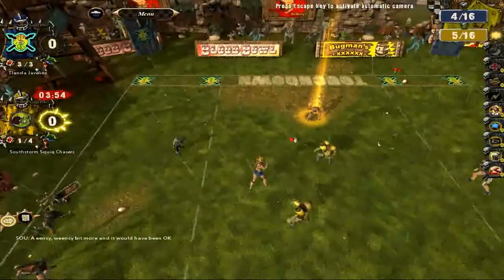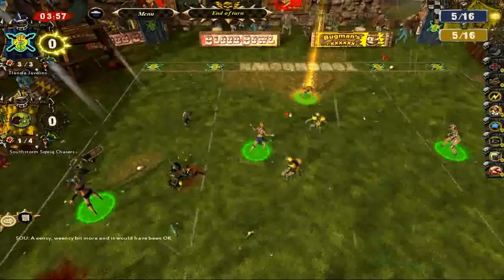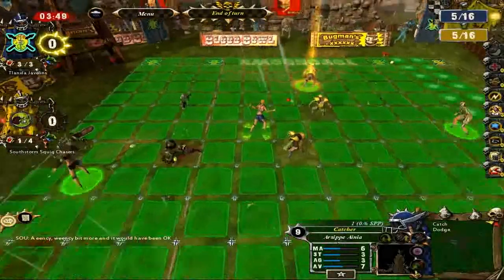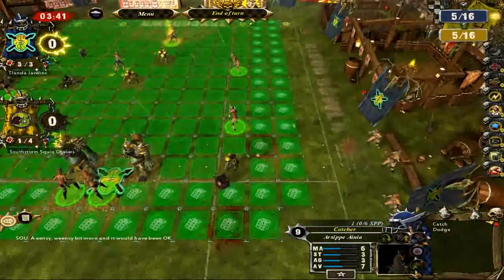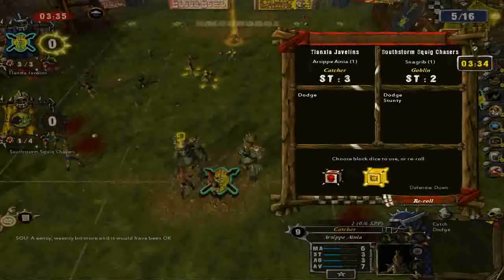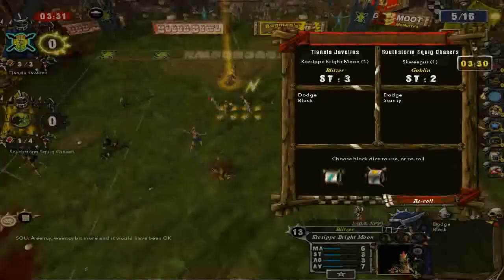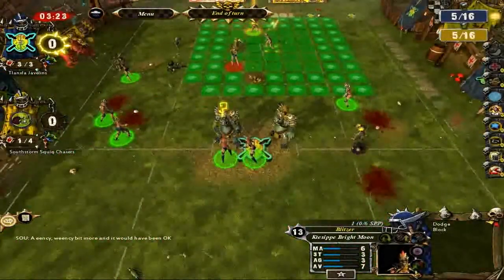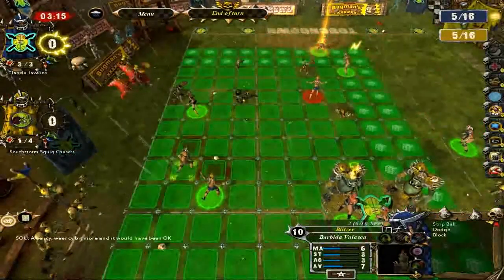They're not going to be able to catch us — we've broken free it looks like. He tried to catch up but wasn't able to dodge outside of our tackle zone and got knocked over because of it. What we're going to try to do here is see if we can knock anyone else over, and indeed we can. We're going to get a touchdown this turn no doubt about it, but if we could injure one of their players before the touchdown that would be even better.